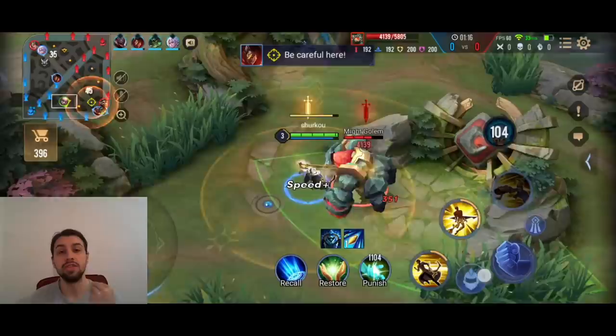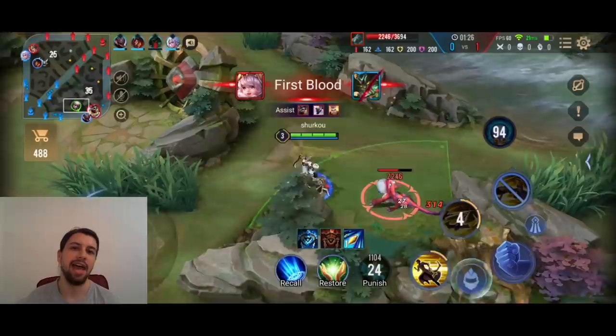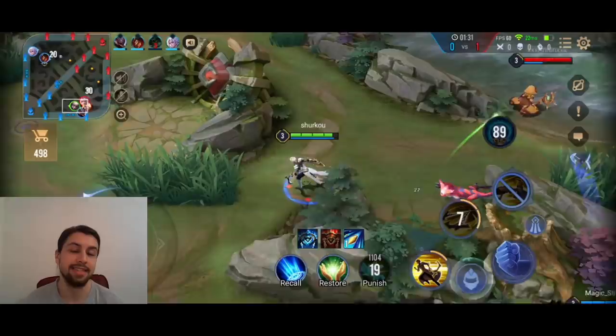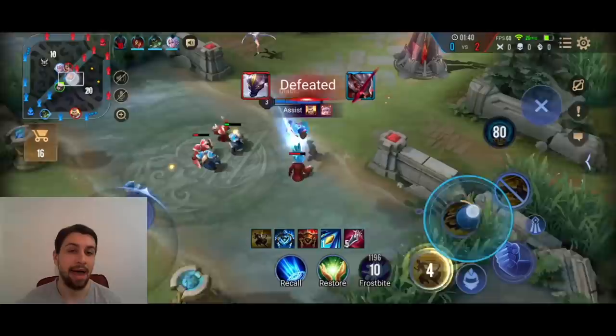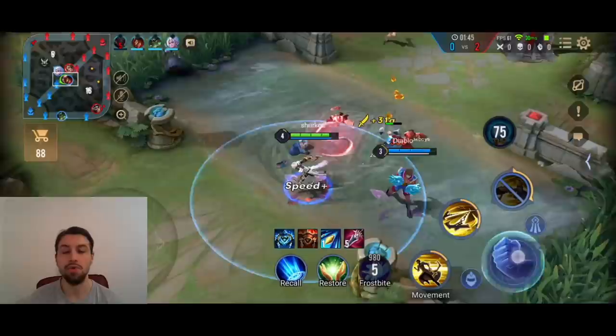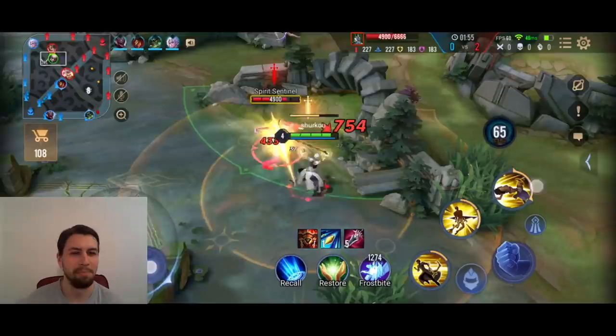It gives you damage reduction as well when that shield pops. It is just such an overbuffed item. In eSports, you see at least three people building it. I tried it on Enzo and it ended up working extremely well. I combined it with a Fafnir's, and together with that passive whenever you get a kill, you will see it very often in this game — we just completely pop off and destroy even more enemies.